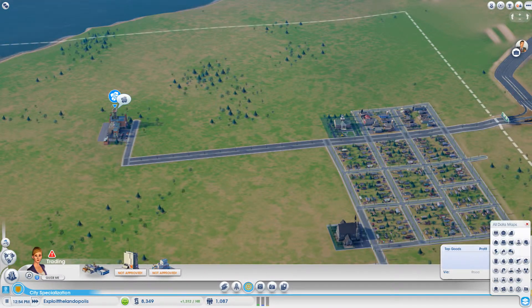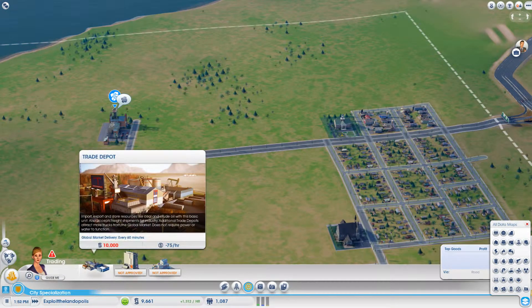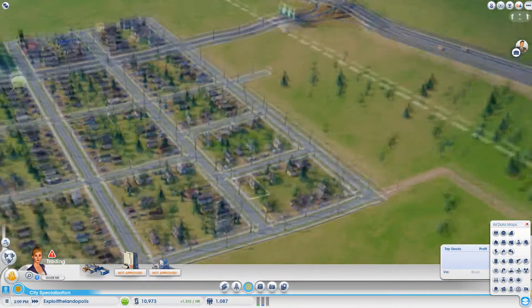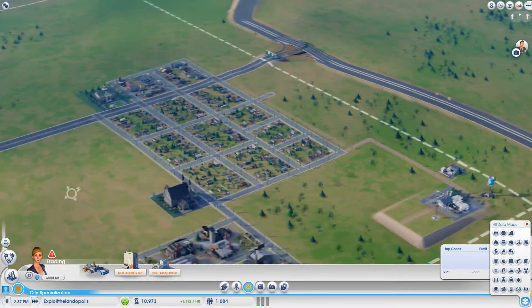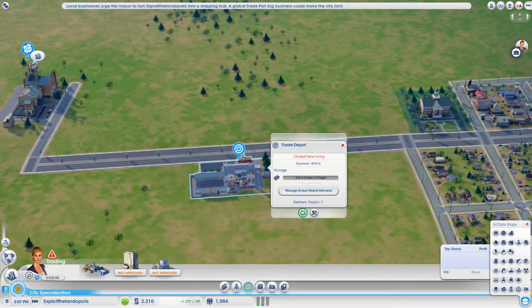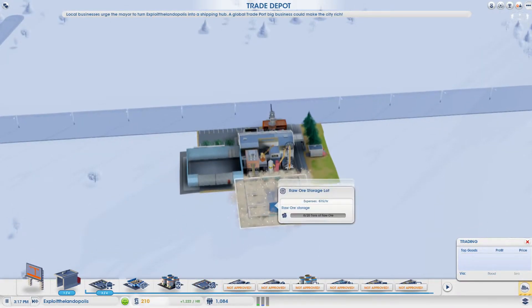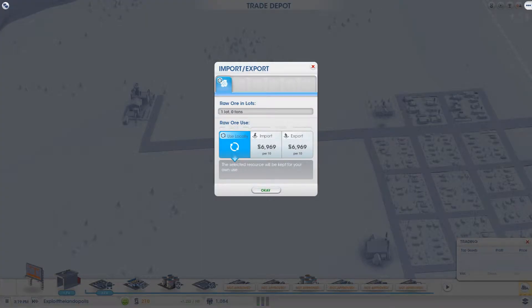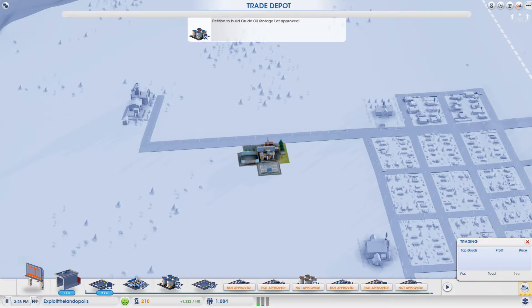We need to save up 10,000 and then we can sell it at a trade depot. We need to make sure we don't place it on anything of value — right here looks like a good spot. We have almost enough already. Everyone is pretty happy, and density is slowly increasing. We'll have to add schools and hospitals to make them happier. Now we have 10,000 so we can place the trade depot and add a raw ore storage lot.